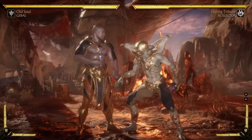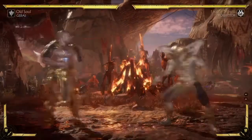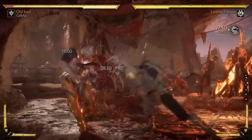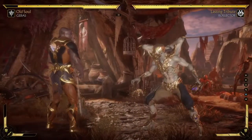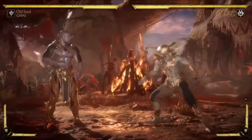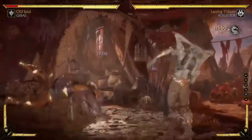There's the second reason, and this one I think is the biggest reason. Say we put you on a sandstorm — the sickle gives you really good OKI, and I prefer the OKI from the sickle to the one from the command grab. It's really preference, but I just prefer it — it leaves you a bit closer.